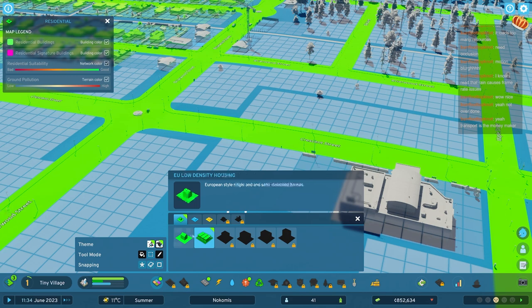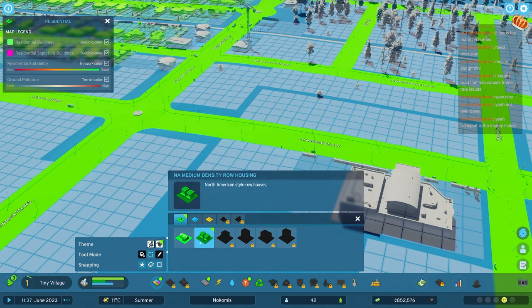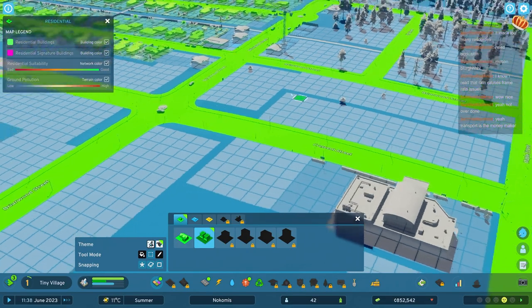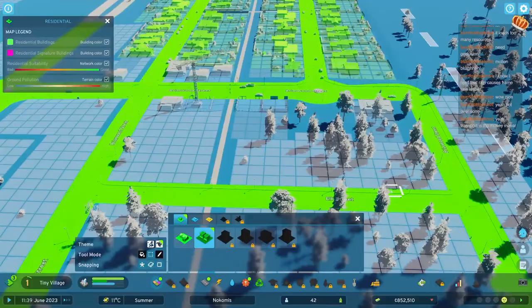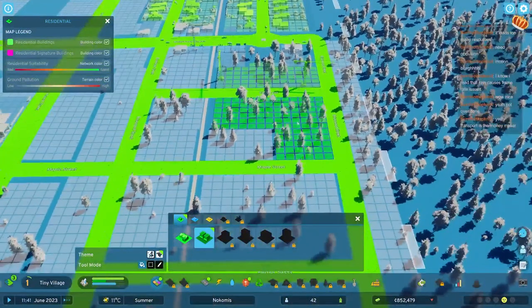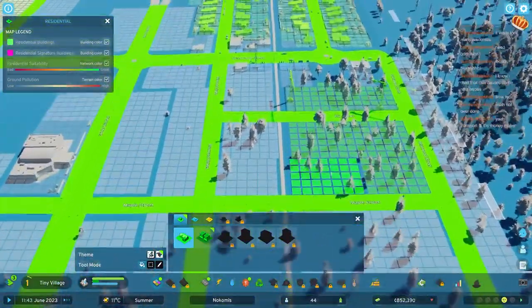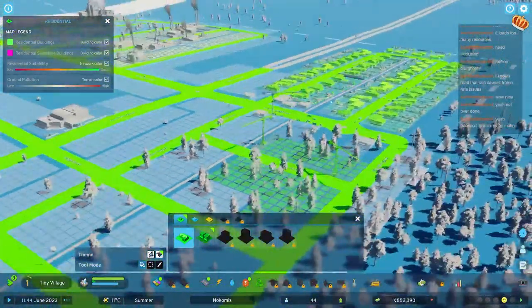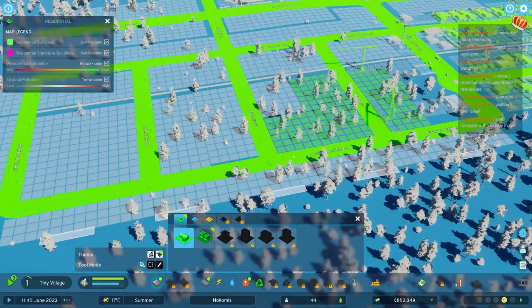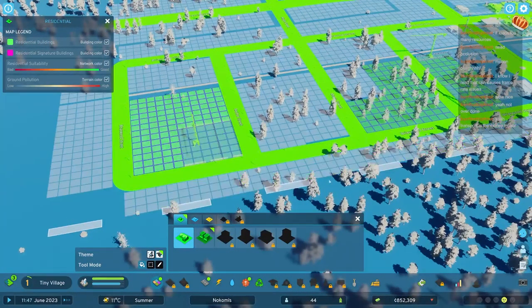We unlocked some new zoning stuff - we got EU medium density. You can set the environment and theme early, but you can switch around. So instead of building EU medium density houses, we can mix it - go ahead and put some US medium density housing here. Something interesting about medium and low density housing is they start kind of excluding each other - people in low density housing are not going to like living very close to medium density housing.